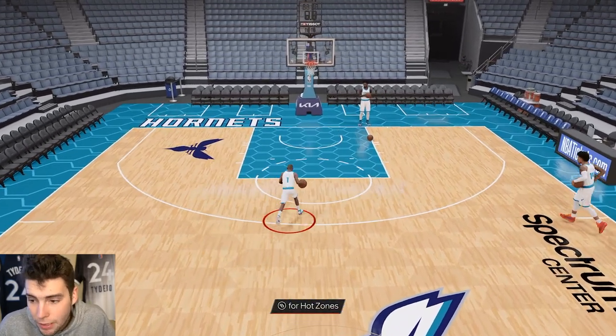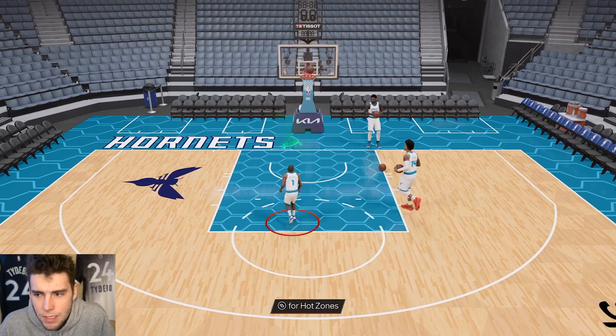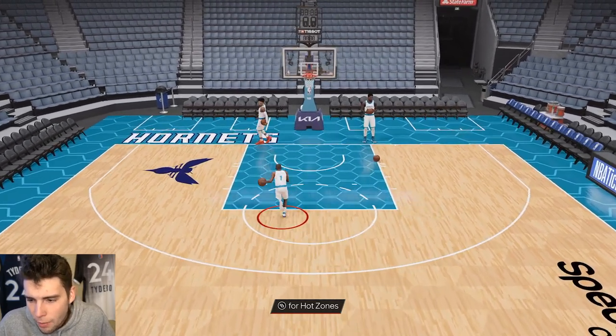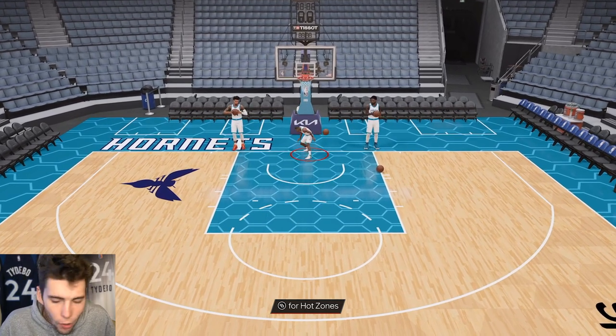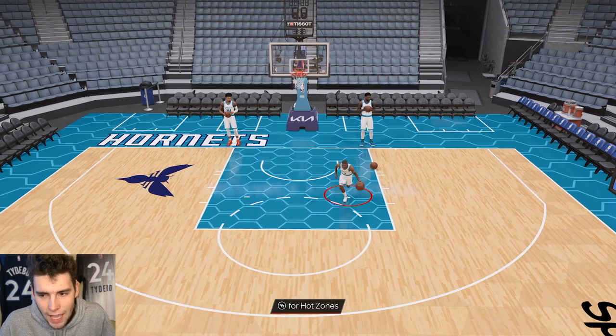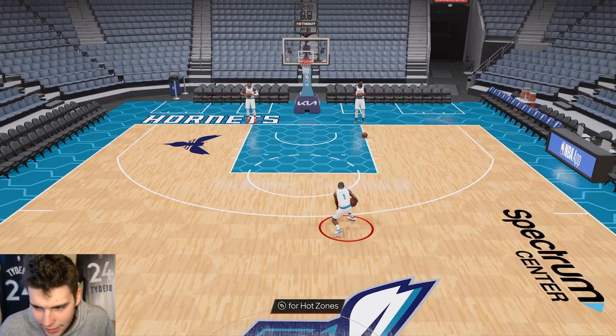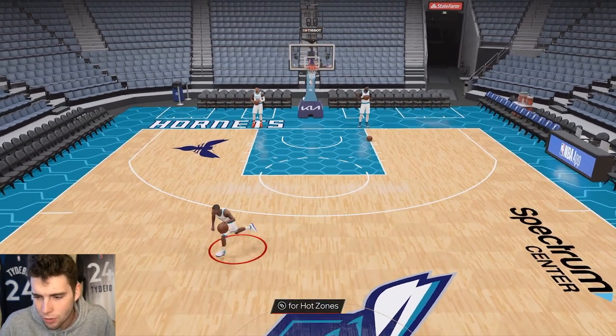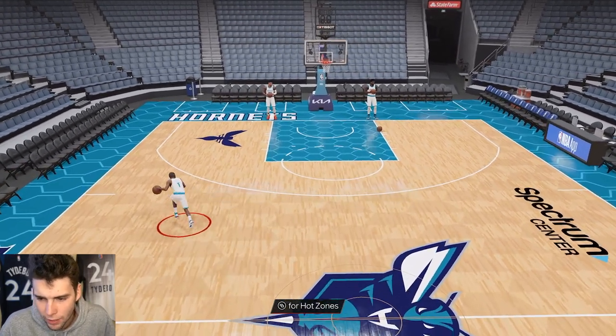I'm gonna make him work because he's Mugsy Bogues and I want to have fun with a free locker code card, but don't get your hopes up. You can't tell me he even looks half the size of Danny Green — they really overdid it with his size. But it is what it is, it's the card we have so I'm gonna make him useful.